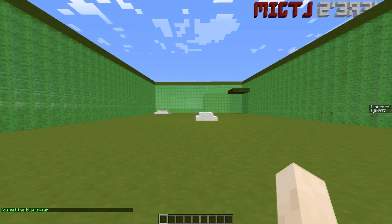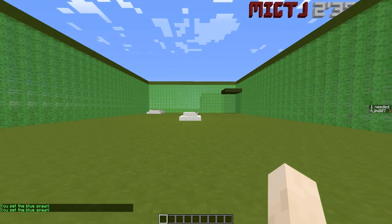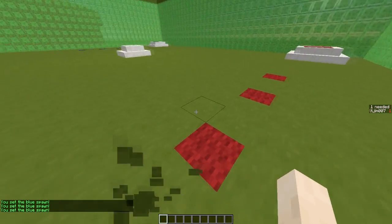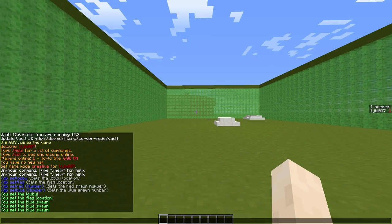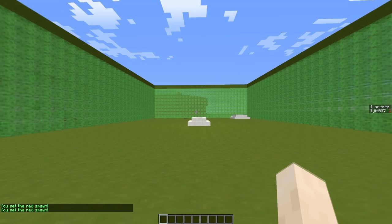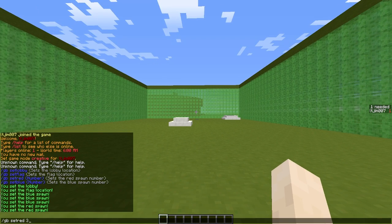Set spawn point one, spawn point two, three, four, five — however many spawns you want. Then do the same for the red team: one, two and three. There we go.